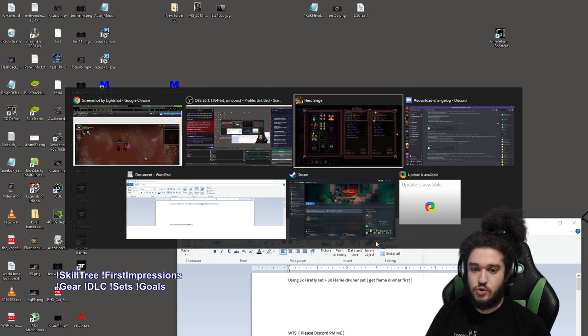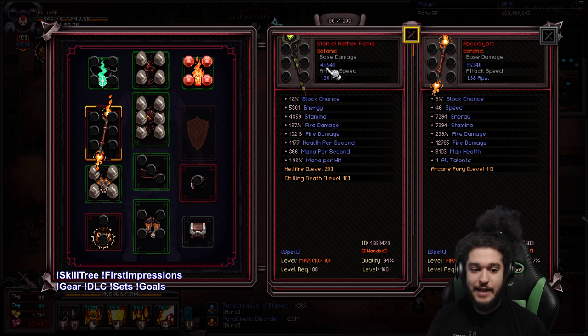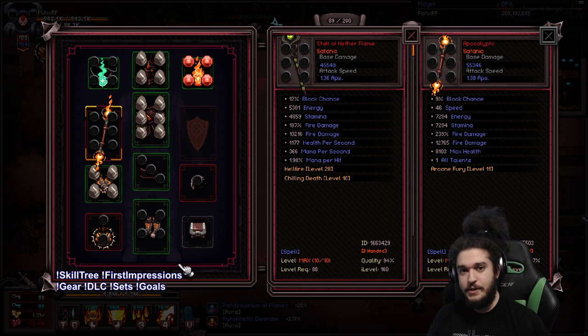Moving on to the actual character — once you get your weapon, you want to plus 10 it as soon as possible. All of your skills derive from your base damage, and base damage is very big in this game. Next, you want to focus on one of your two sets. I'm currently using two three-piece sets, which I don't really like because it feels really simplified, but I'll be switching one of my sets later.